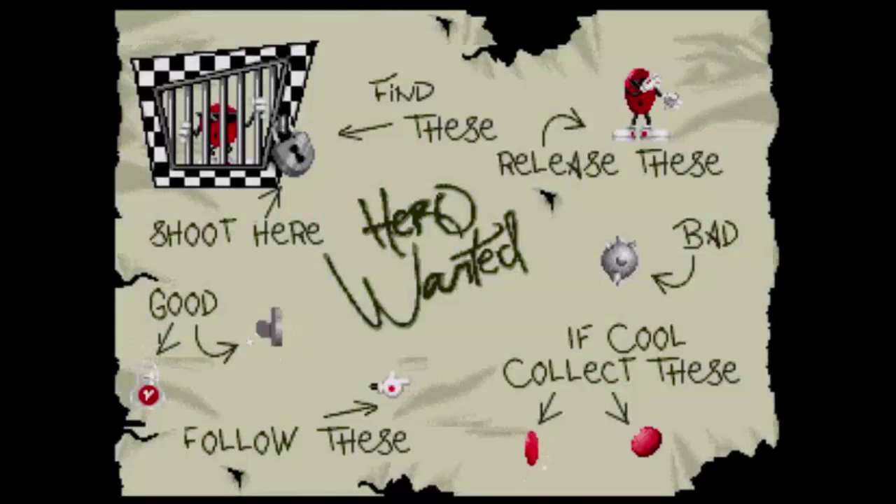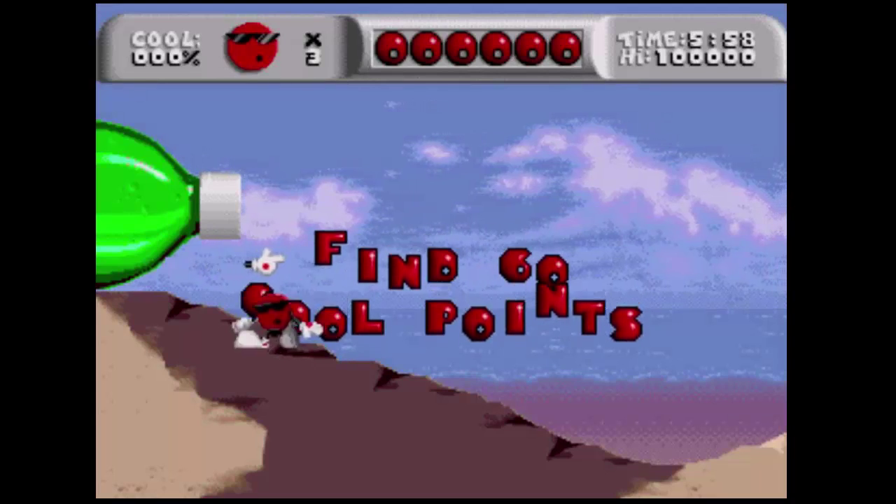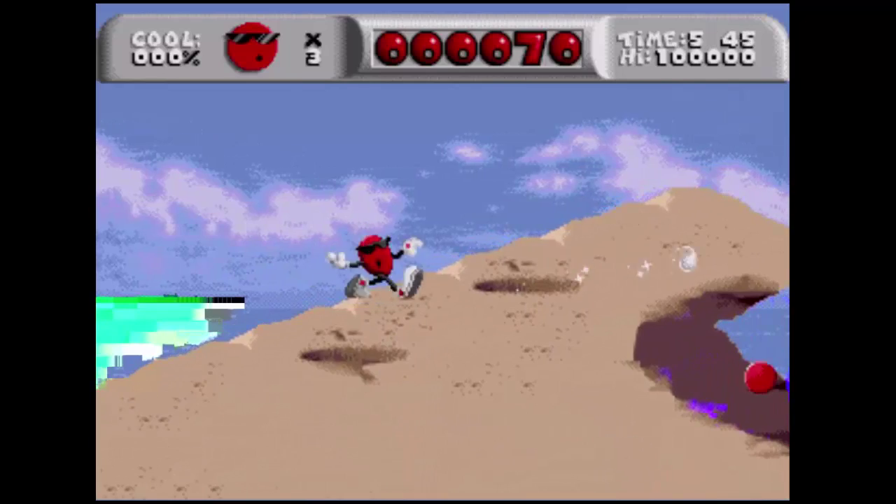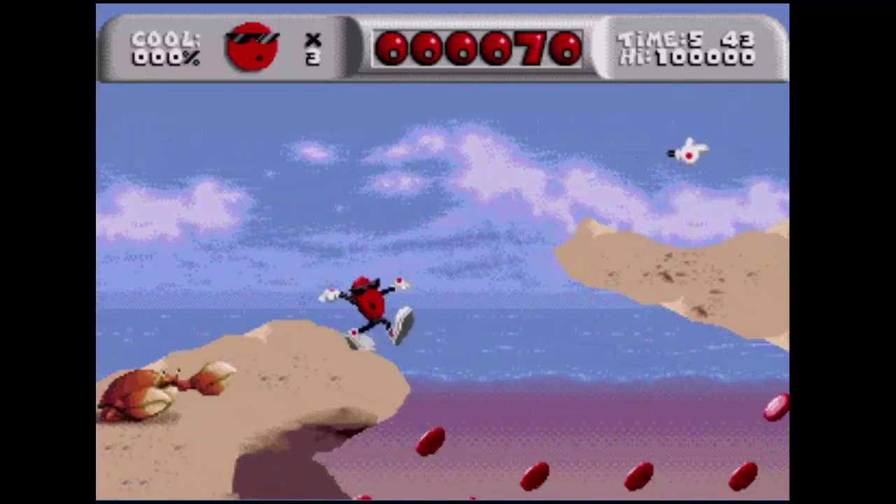Cool Spot is a 1993 platformer video game developed by Virgin Games and published by Virgin Interactive for the Mega Drive and the Super Nintendo. The title character is Cool Spot, and he's also a mascot for the soft drink brand 7up.